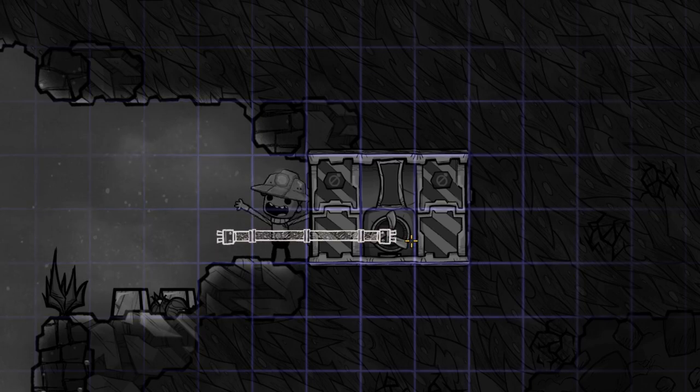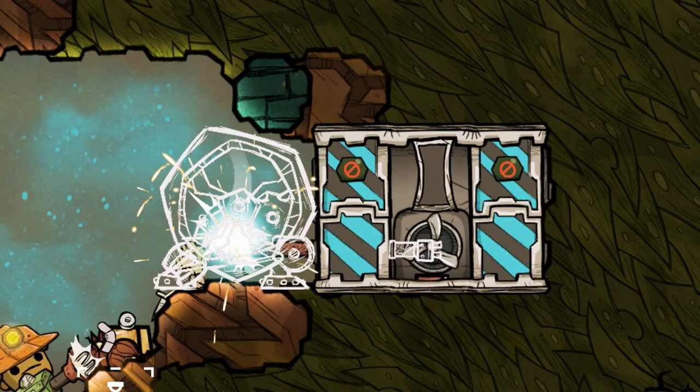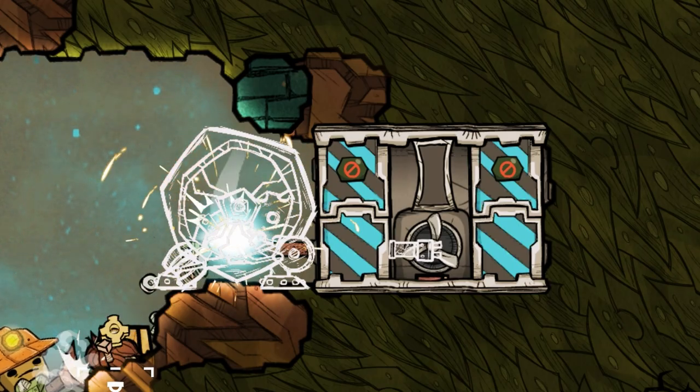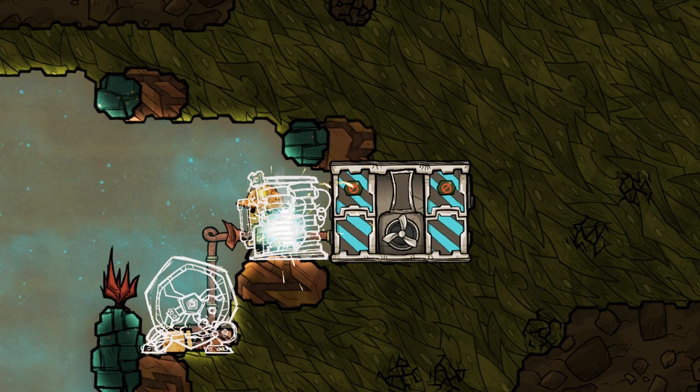For this specific door, it is also advised to build the cable first. Otherwise, since you can't open the door when not powered, you won't be able to finish the cable. So just build the cable first, then the door, and then the equipment that you need.